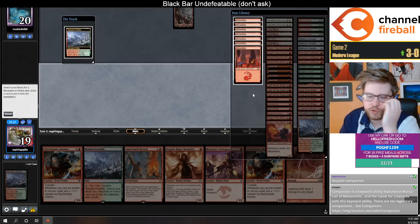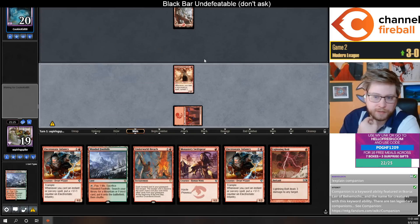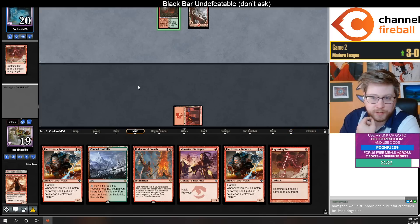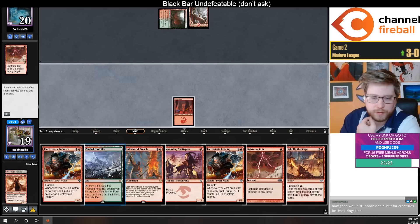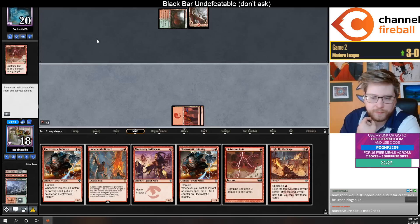Usually I like to hold the Channeler and Swift Spear if I have another one-mana creature since I can just play these and attack immediately, but these have to untap to really get value. Mutagenic Growth would be a pretty nice draw. Certainly going to slam the Infantry here.